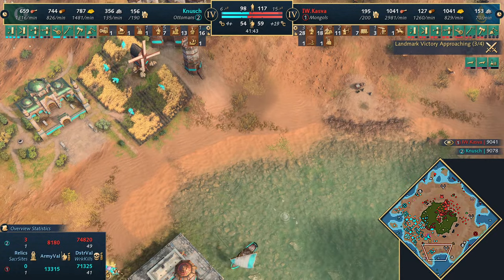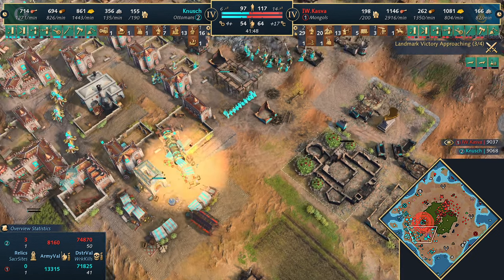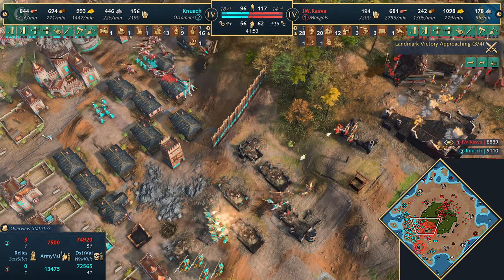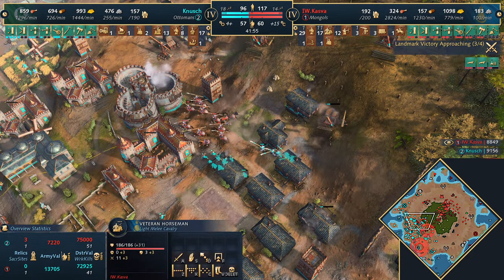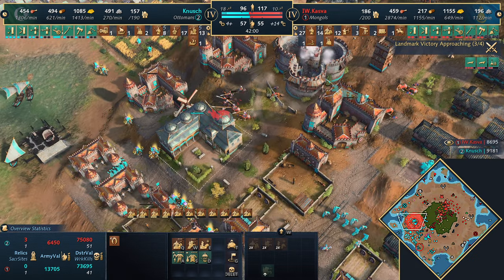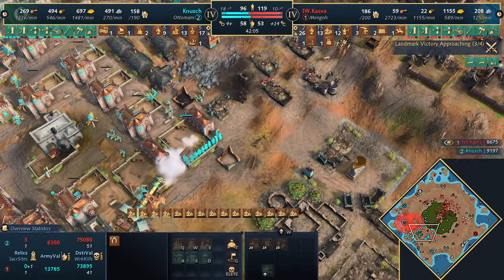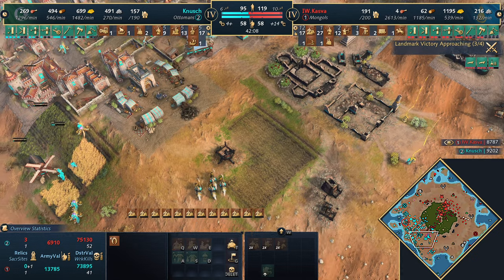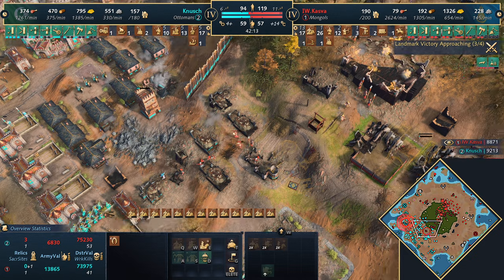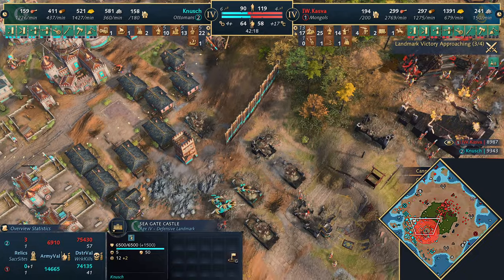Knush is defending the trade, defending the farms. He's moved the relics further back - giving some map control away but he will stabilize. Kazva has two Hui Hui Pao trebuchets - so strong, but he needs to keep these alive. Things are calming down a little, not the first time we've said that. The rams are running into problems. Knush is defending the trade and keeping it running. Kazva please upgrade those veteran horsemen to elite - he's been in Imperial Age a long time and still hasn't done it.